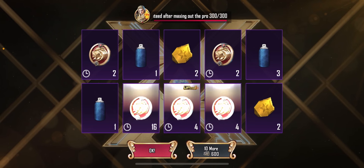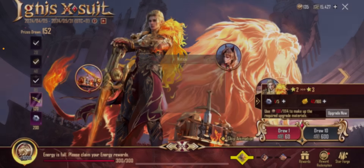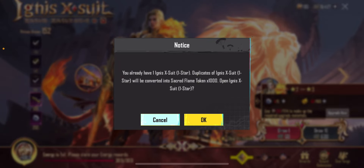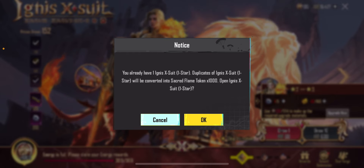They have yet to give me the 8x, which is kind of crazy. I think I'm gonna have to buy the 8x. Oh, I got a reward — 'You already have the Ignis x-star suit. Duplicates of Ignis X would be converted into Sacred Flame Token times a thousand.' Okay.